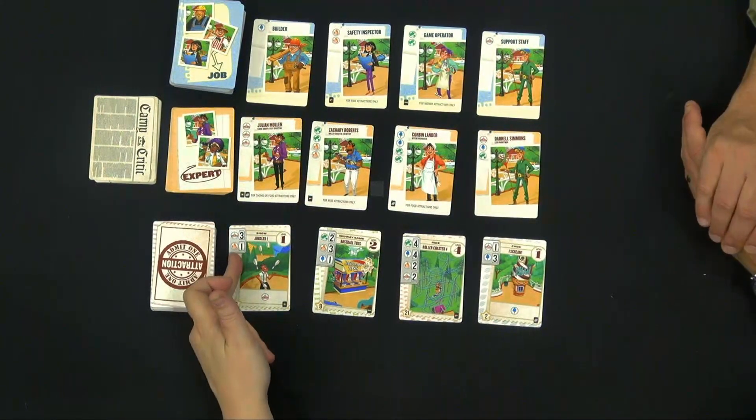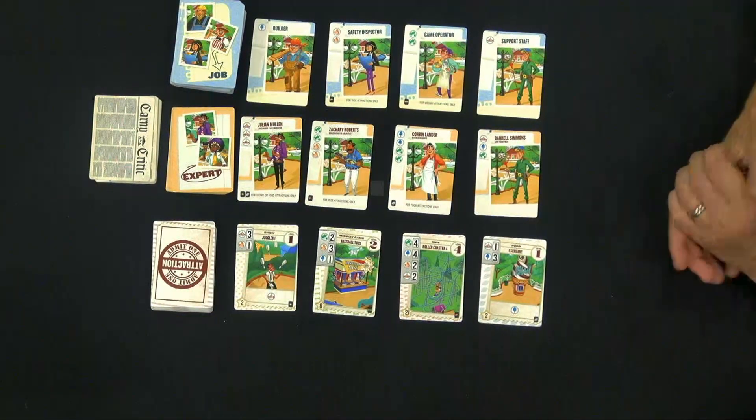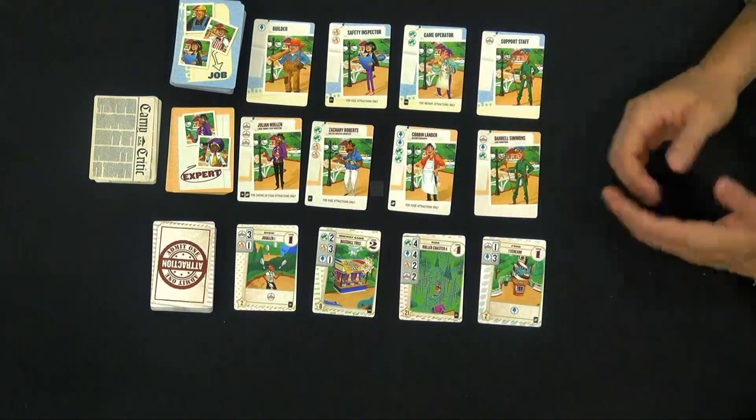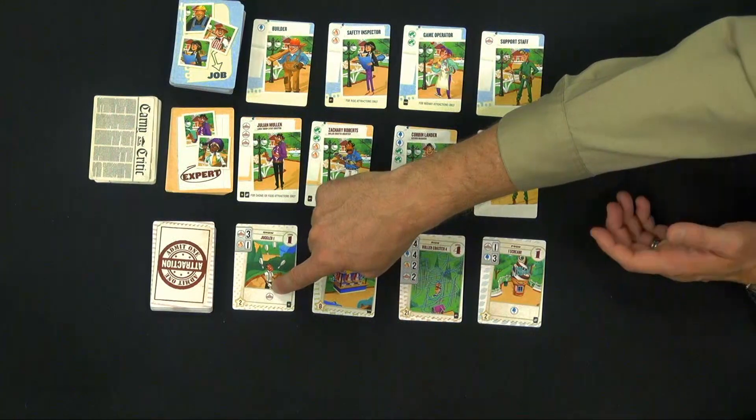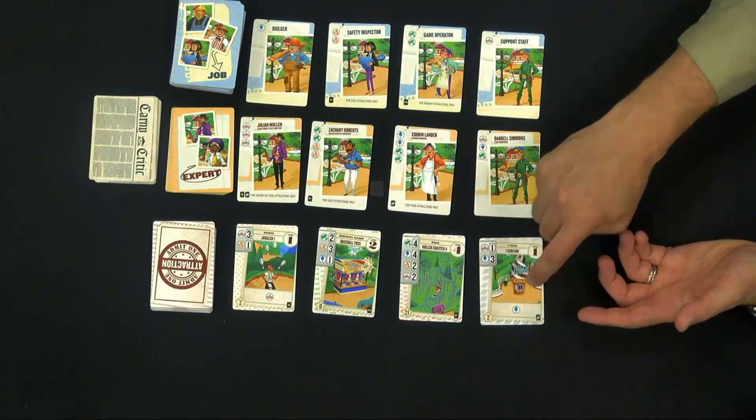We need three red and one yellow here to build the juggler. Precisely right, yes, and they give you victory points as indicated on the bottom of the card. Some of them also give you abilities — like this provides you a permanent red, and this one provides you a permanent blue.